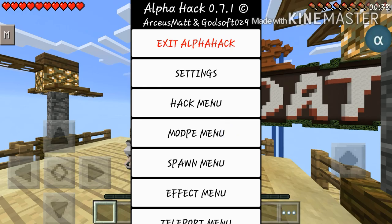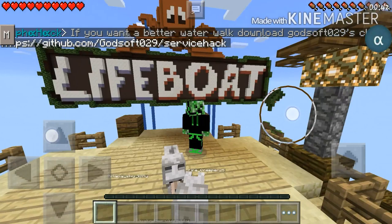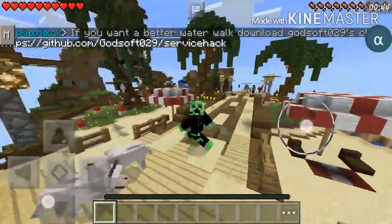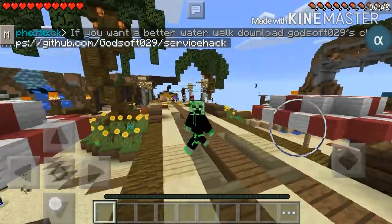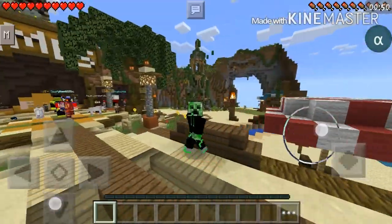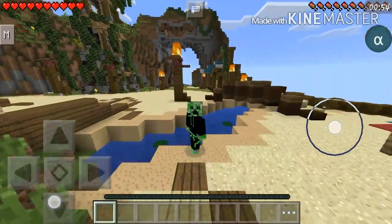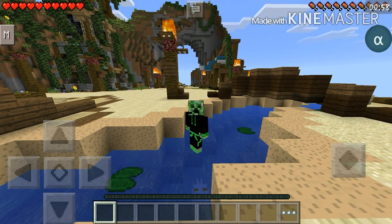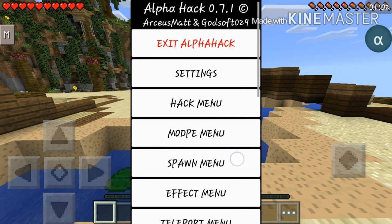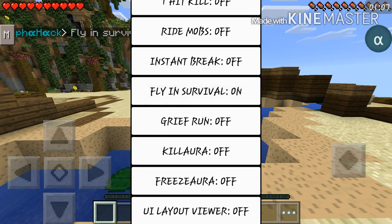Anyway, if we open up the menu again — go into mod PE menu and walk on water. It works just like this. Let's run into the water — boom! I didn't even fall inside the water, which is just completely the best part of this video.